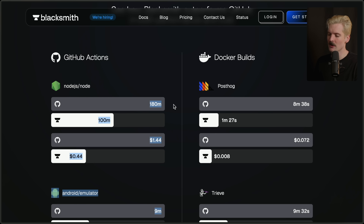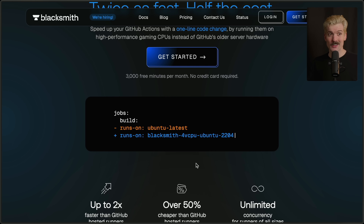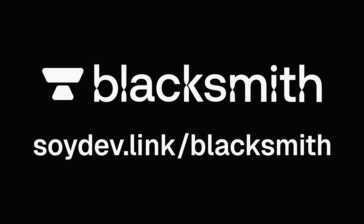And when it comes to GitHub Actions, they're seeing even crazier wins. Node goes from 180 minutes — yes, three hours to build — down to under two, and it also costs a third as much money. If your company's spending a lot of money or a lot of time waiting on GitHub, this is something you should do. It's literally a one-line-of-code change. They support pretty much every action that already exists on GitHub, and they've made their own custom ones like cache layers for every language from Go to Rust to Ruby to even Zig. You get 3,000 minutes per month for free — you don't even need a credit card to sign up. Thanks again to Blacksmith. Check them out today at suedev.link/Blacksmith.